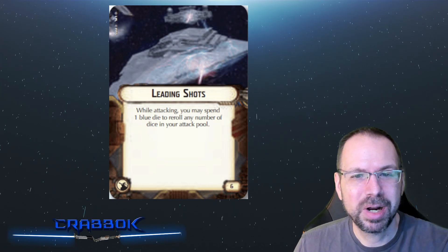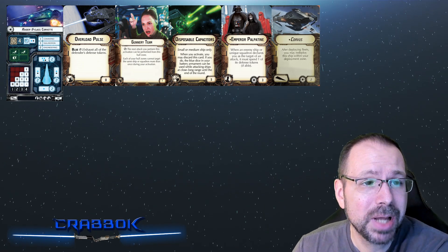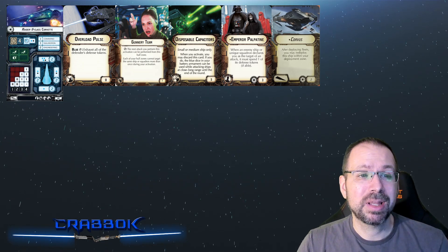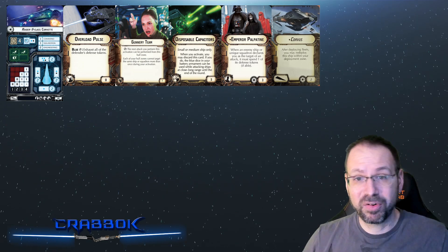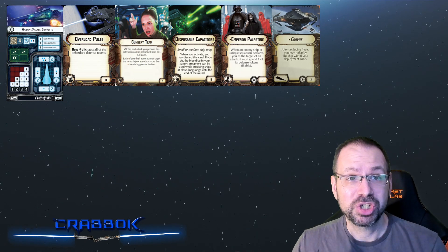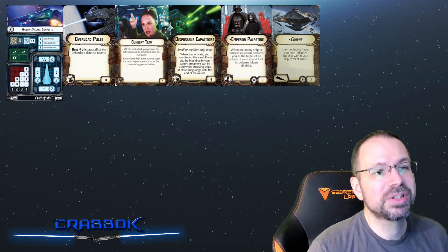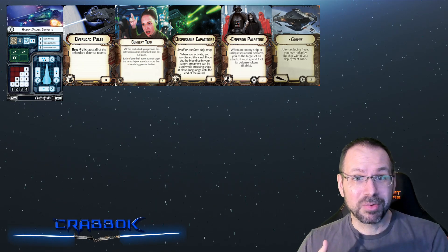I'm going to present a build option for an Imperial Raider. This is a Raider 2 Corvette, which has a bit of blue dice. If you give it Disposable Capacitors, you can extend that blue range to long range, so on that first shooting turn — whether round two or three — you get long range shots with your blue dice, giving a much better chance of making this work. If you've also triggered a Concentrate Fire command on your dial, you can use Gunnery Team. I know this becomes a very expensive Raider 2 Corvette, but there's a reason: we want it to be able to use Overload Pulse on multiple ships.